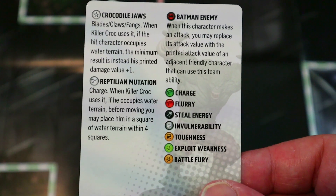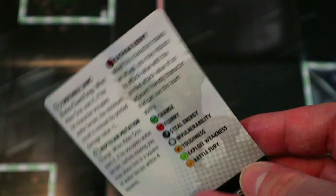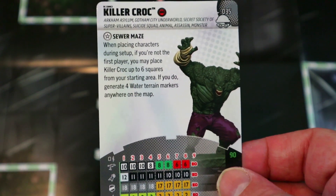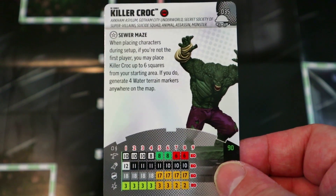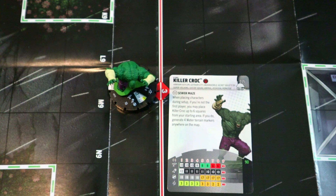His Charge special says if he occupies water terrain before moving, you may place him in a square of water terrain within four squares — giving him extra reach on Charge. On an all-water map with 10 movement, that's essentially a nine-square charge, which is over half the newer maps. He is a lot of points but worth it if you go second and pick the all-water map. He's one of the reasons swim teams are strong right now.